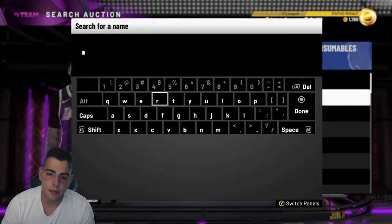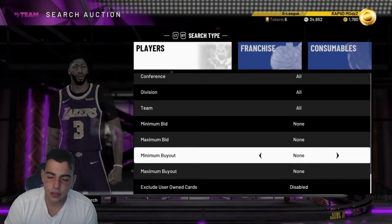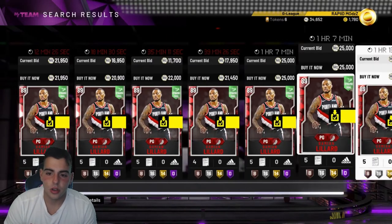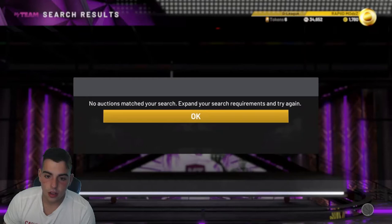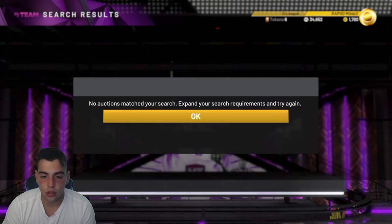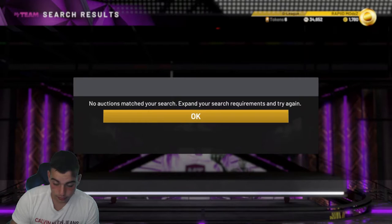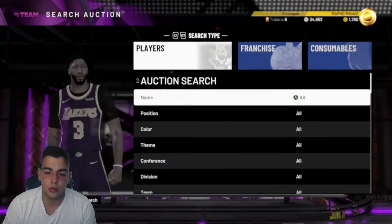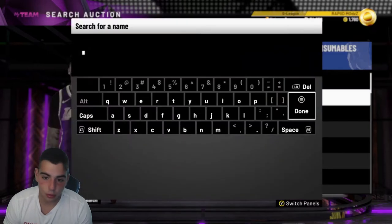Another card I did snipe is Damian Lillard. I got him for really cheap — around $8,000 — and he's going for about $15,000. The auction just will not cooperate. I set the filter to $19,000 and he's clearly way under that and it just doesn't show up. Just know that if you get Lillard for under like $13,000, he is profitable.